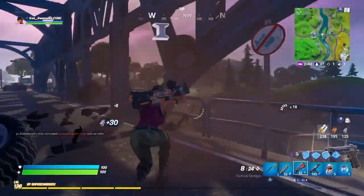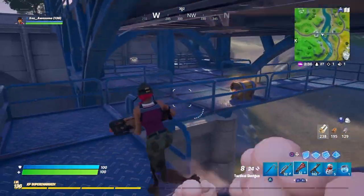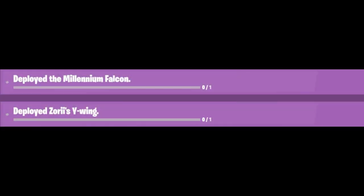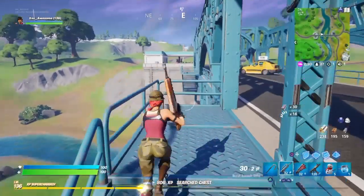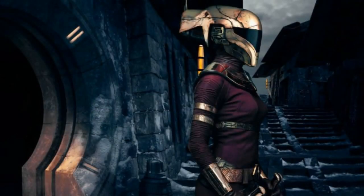And that is from unreleased achievements. In case you guys don't know, throughout the game when you do random stuff, you get random achievements for it. There are a ton of Star Wars ones that are unreleased, such as one of them is 'Deployed the Millennium Falcon' — that's going to be a glider. 'Deployed Zuri's Y-Wing' — that's also going to be another glider. I'm putting the pictures on screen right now because they're encrypted and we don't know what they look like yet. And then it says 'Eliminated an opponent with the assistance of a teammate while wearing the Kylo Ren outfit.' The last one: 'Eliminated an opponent by fall damage while wearing the Zuri Bliss outfit' — aka this one on screen right now.